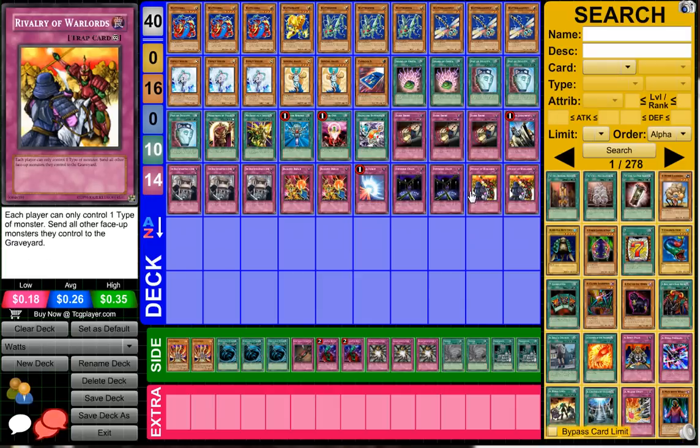Last up in the main deck, Rivalry of Warlords. This will be really good against Wind-Ups and anything that isn't running all Warriors — so against E-Heroes it won't be too great, but against mixed Synchro or Dino Rabbit Wind-Up strategies, that was his plan. I kind of felt like Gozen Match would have been an option as well, but most of his monsters are Thunder-type and that's the only thing he needs to keep on board.